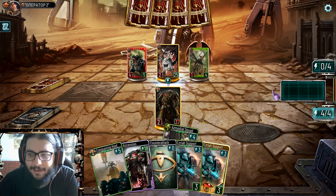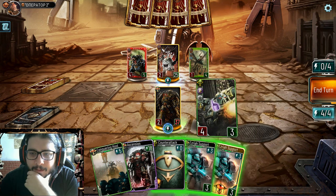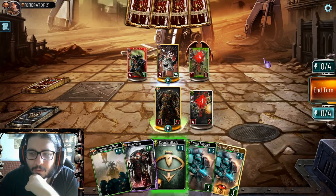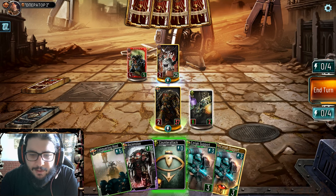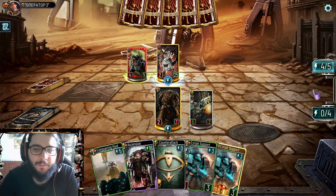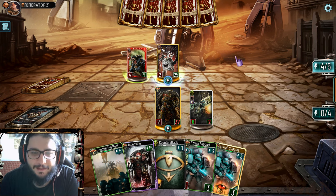That is not good at all - we're going to need more removal because if he's planning to drop those demons it's going to get a little scary. That is not good, he can sacrifice it but once again he will have to attack. I needed at least one more HP.